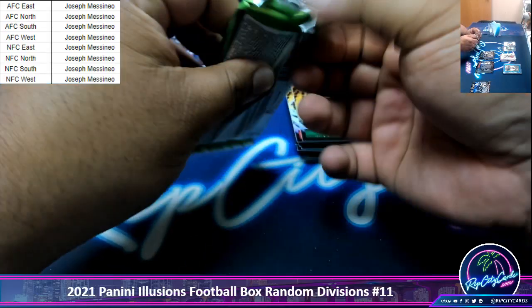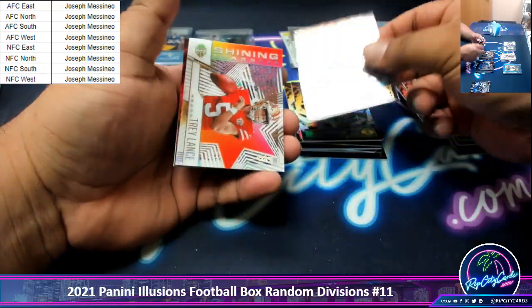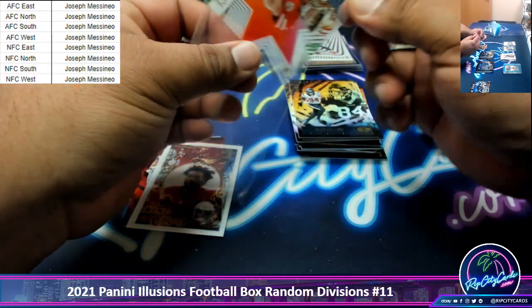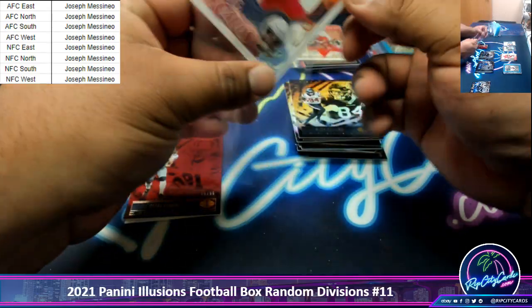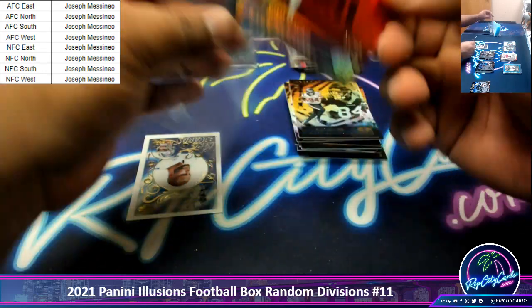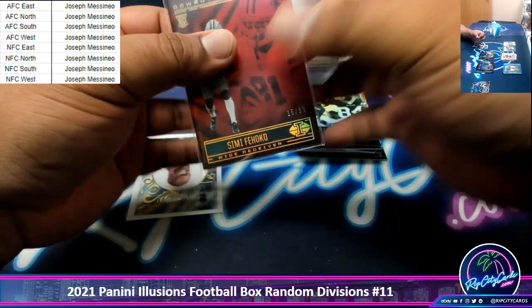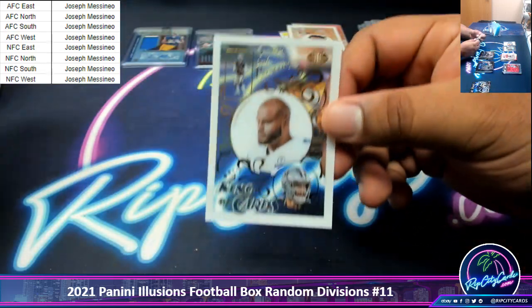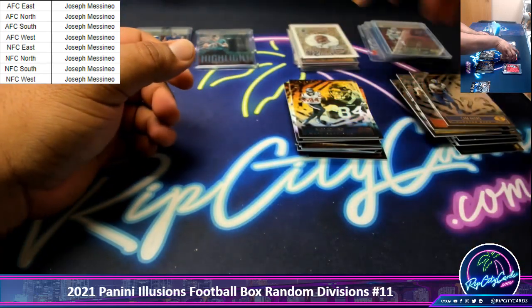/299. Probably the other relic here. Got a Trey Lamb Shining Star, not numbered. The King of Cards, Kyler Murray. And a Fajoko /109 for the Cowboys. And a King of Cards, Prescott. Base insert, to wrap it up.